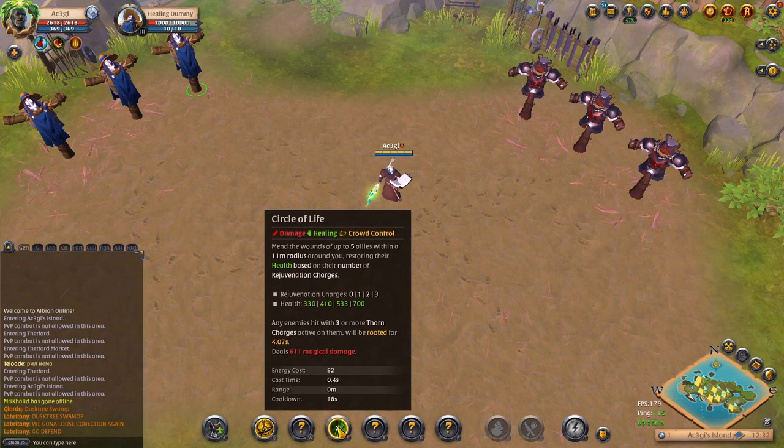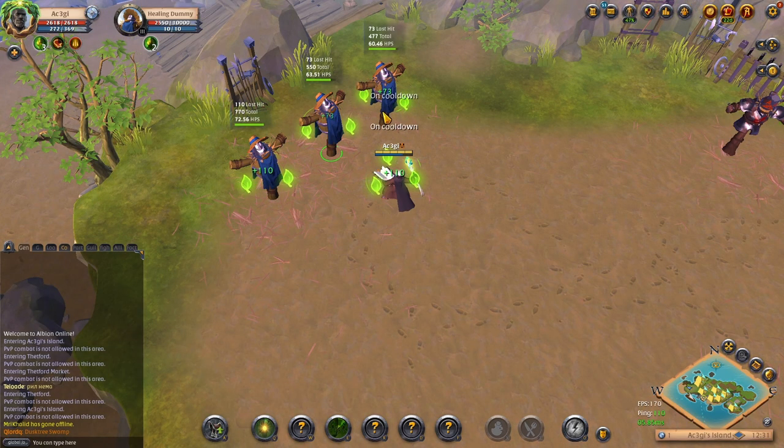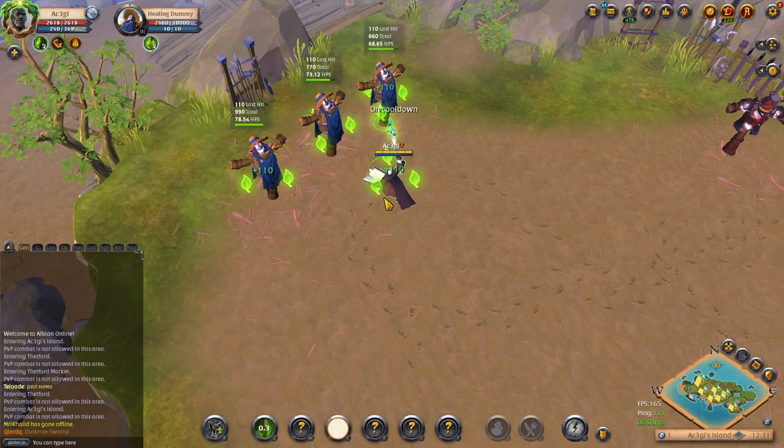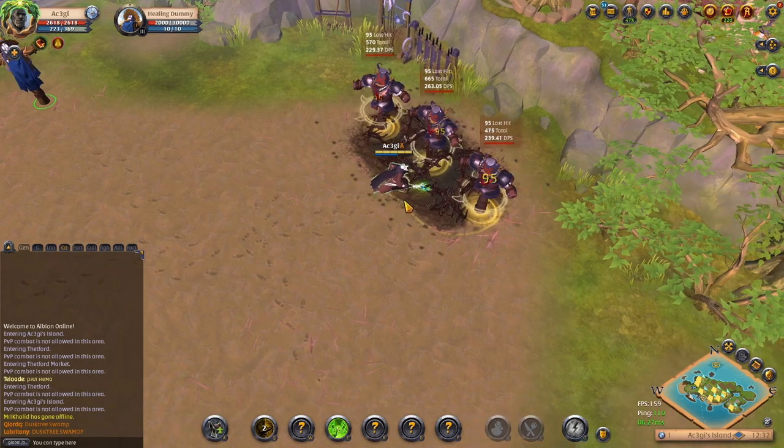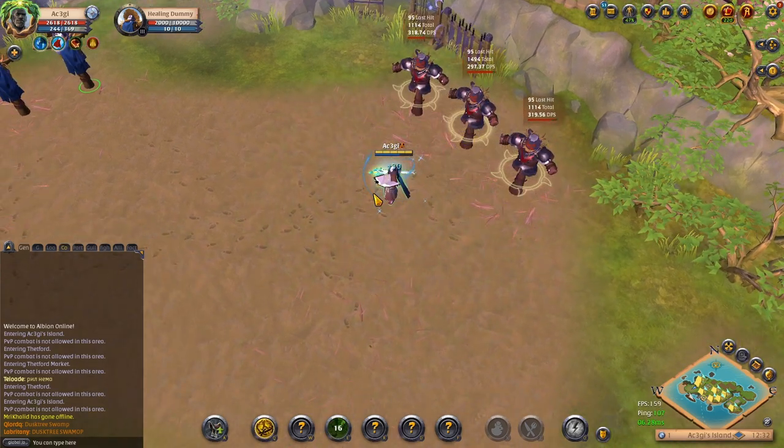Let's start with one-handed nature, Circle of Life. After a 0.5 second cast, you heal up to 5 allies in an 11 meter radius. The more Q stacks they have on them, the more it heals. When you're using the Thorns Q ability instead, every enemy inside with 3 or more Thorns stacks takes damage and gets rooted for a short duration.